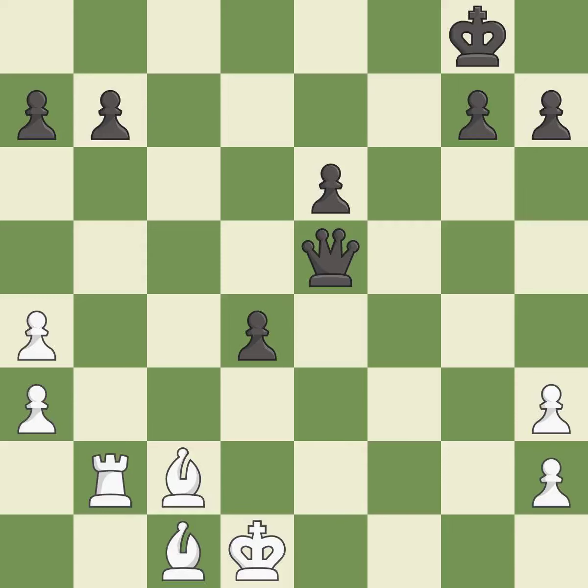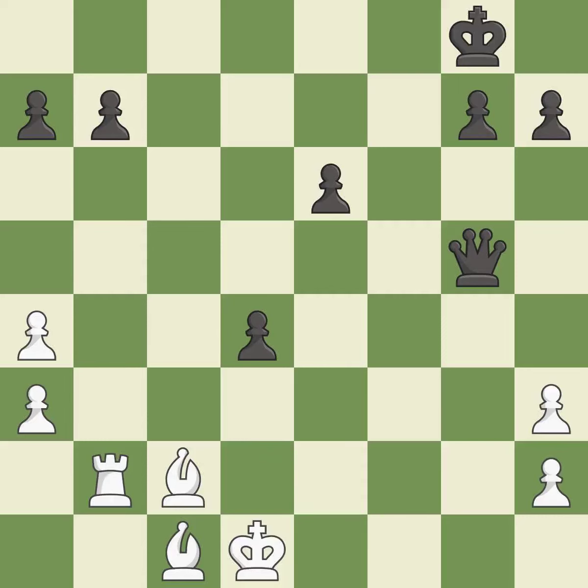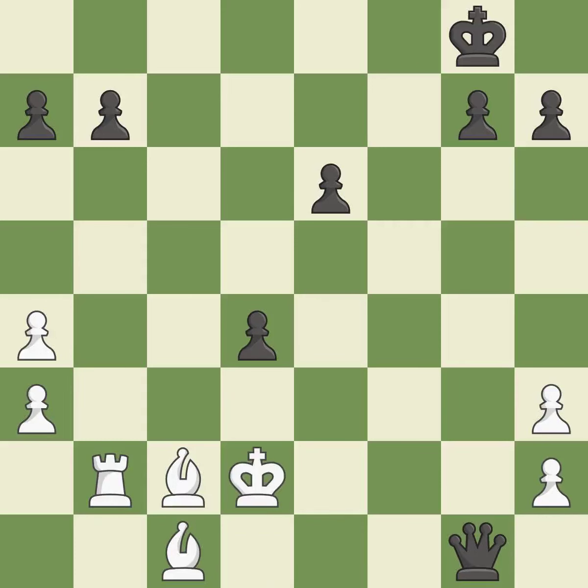This evades the check from the queen — it is excellent. This forks pieces by creating a simultaneous attack — it is best. This evades the check from the queen — it is excellent. Very precise — it is best. This reveals an attack on a queen — it is best. That pawn was free for the taking — it is excellent.